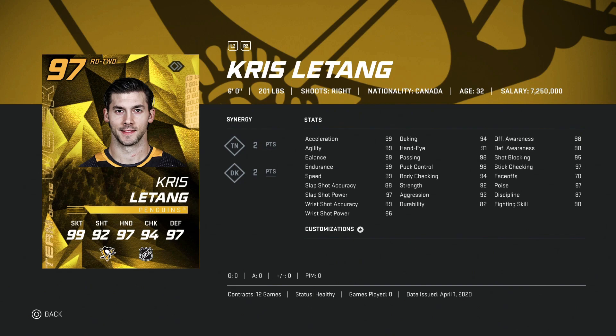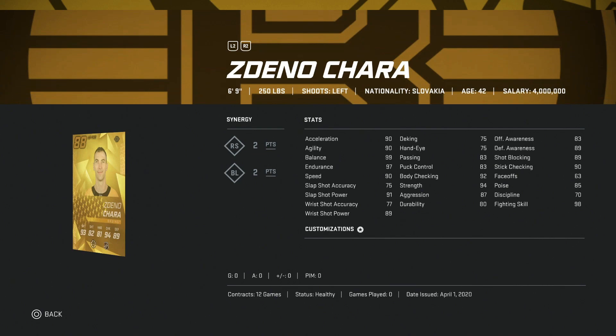We've got the 97 Chris Letang — end-game card essentially at this point as a right-handed defenseman. 99 skating across the board, 97 shot power with 88 accuracy, passing, puck control, and body checking all above 90, and his awareness stats are fantastic. This is a great right defenseman card to have and you don't need an upgrade over him.